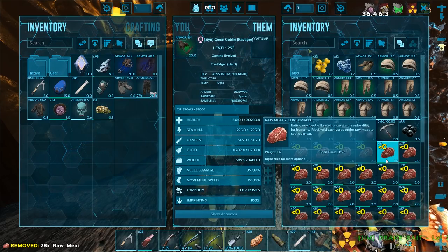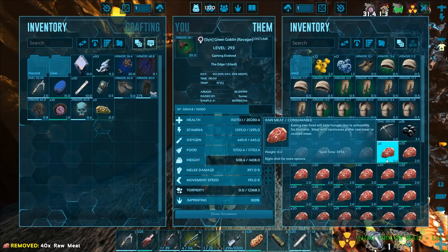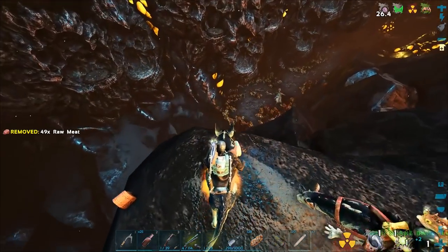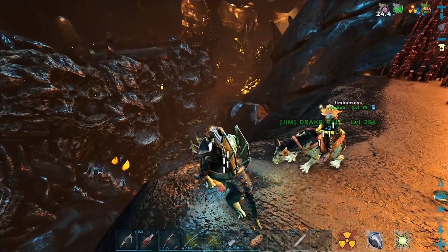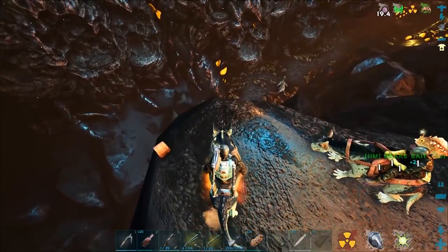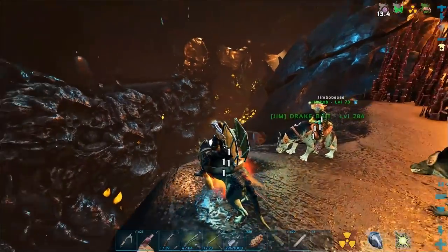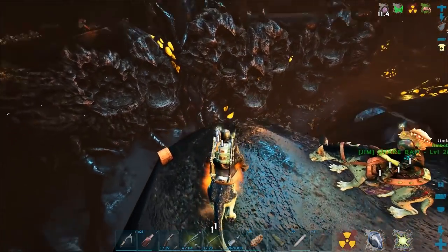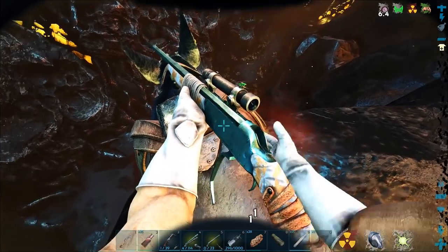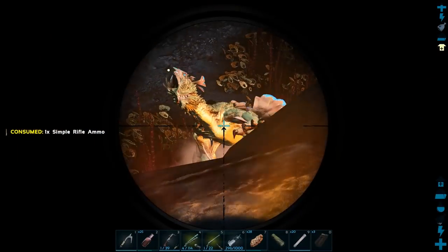Trying to get my guy healed up here real quick. What's his health? Oh yeah, he was down to 8K. He's down to 7K. So we've got to kill these Rock Drakes anyway. All right, let's start pulling them. If we just grab an egg, we're definitely going to die — there's no doubt about that. If somebody grabs an egg, they're going to die.